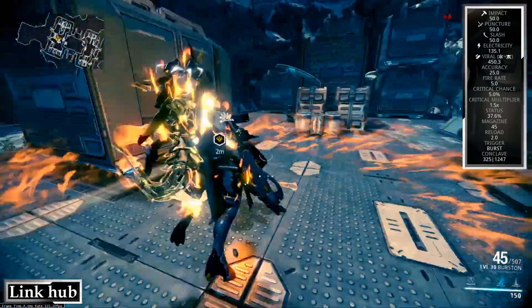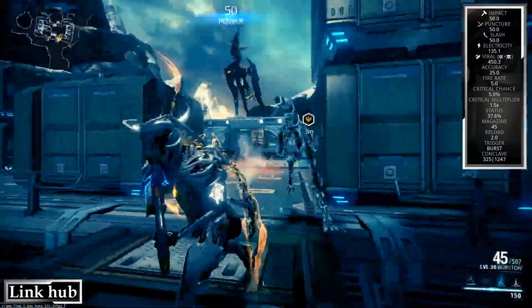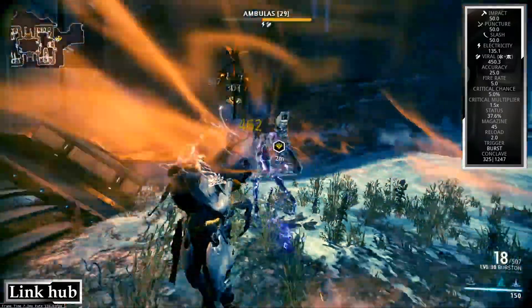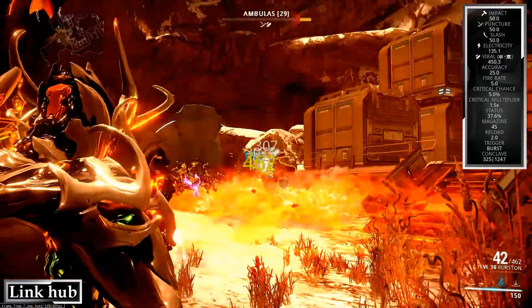So, why Electricity and Viral? Because Electricity helps you with the robotics, and Viral just cuts down the enemy's health by 50%, and it can stack. Although, I know when I'm making this video it still does, but it might not be in the future, so bear that in mind.